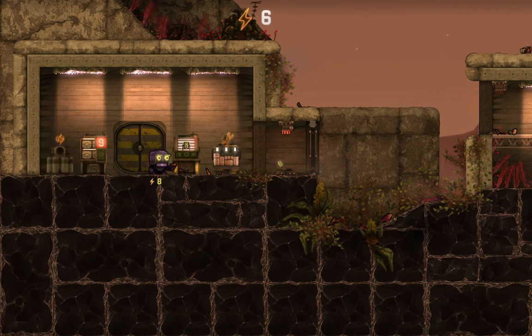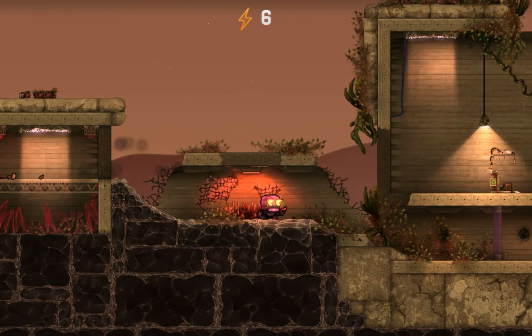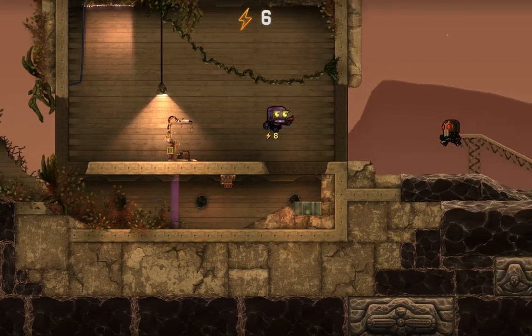I got 6 volts from it, and that number at the top of my screen is my total score — that's how your high score is determined in survival mode. It's also money that appears under your character, so you can buy weapons and loot.